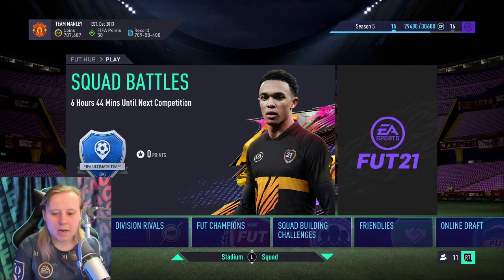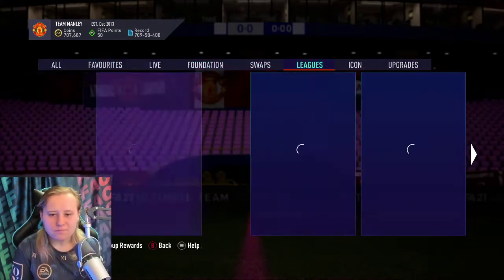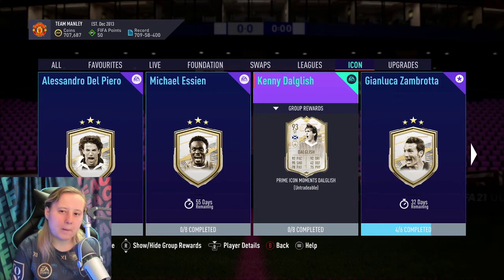EA have also recently released some new icons — Del Piero, Essien, and Dalglish, all prime and moments versions.